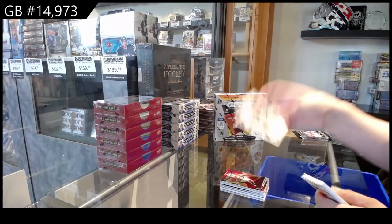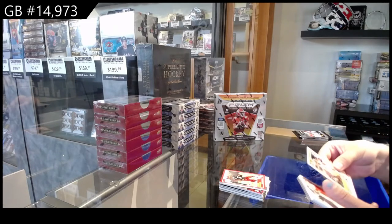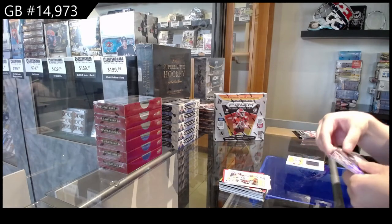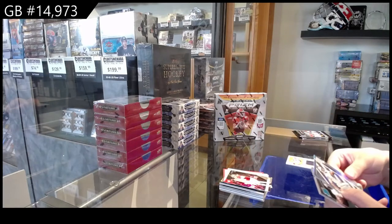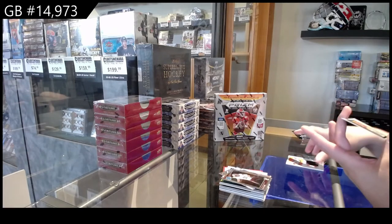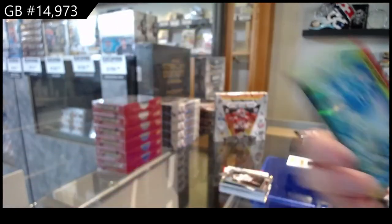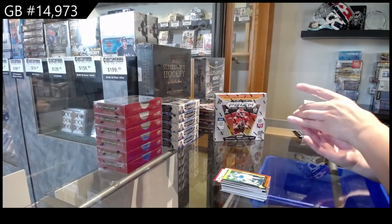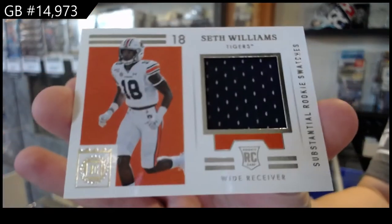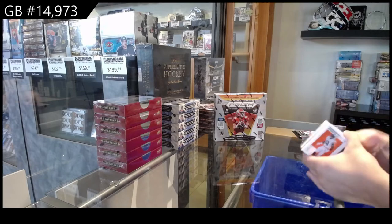We've got a Rookie of Rondell Moore. Score Rookie of Havian Hawkins. We've got a Donruss Rookie of Terrace Marshall Jr. Recon Rainbow of Mac Jones. Zach Wilson Rookie. Rated Rookie of Kellen Mond. And a Red number 2149 of Kyle Trask. And a Rookie Jersey of Seth Williams. You do get a lot of cards in Chronicles.